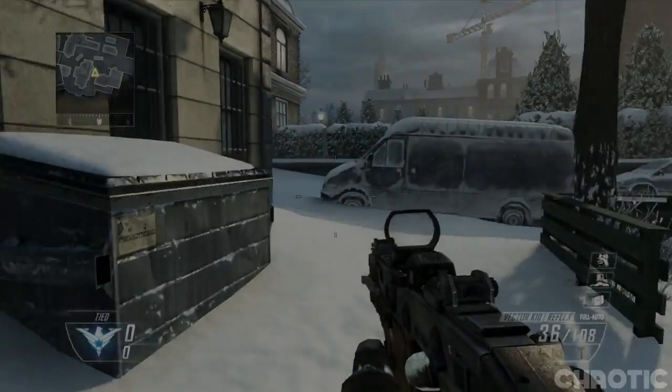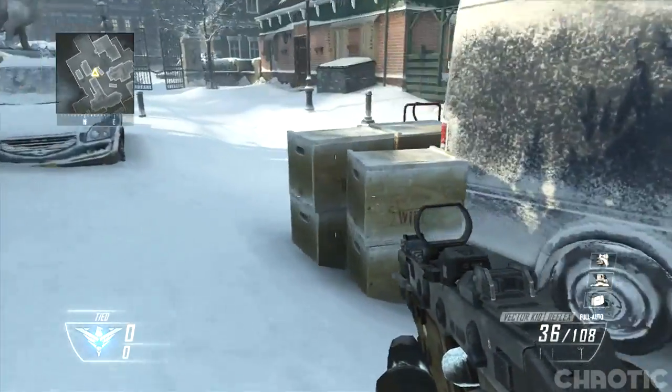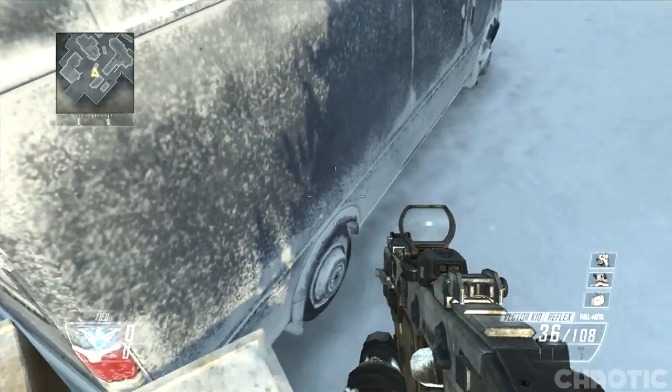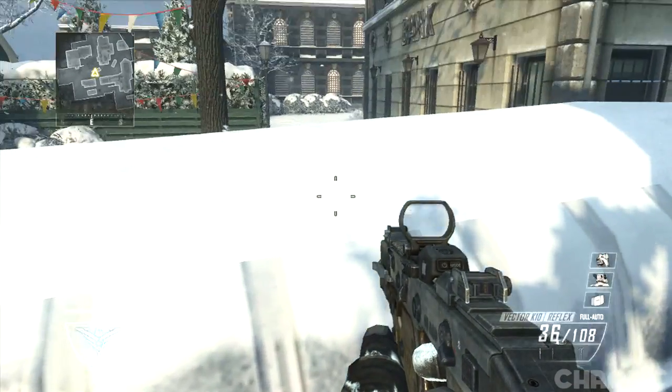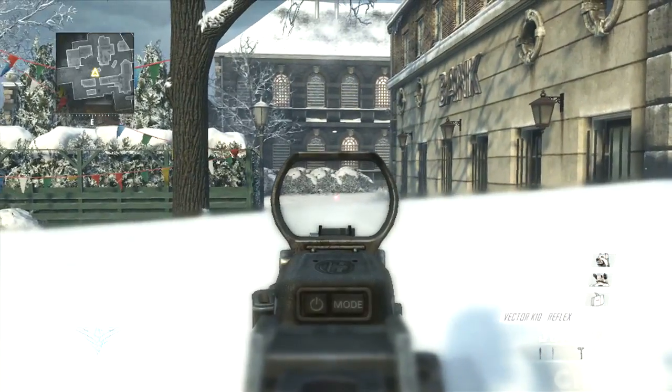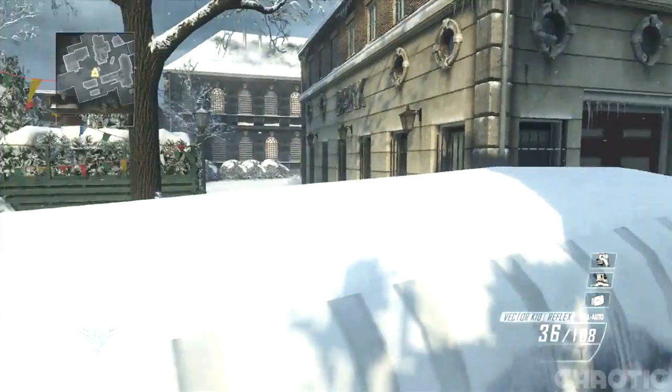The final spot is on the map Frost. Make your way to the back of the map where you will find a van. Jump on top of the crates next to the van, then jump-crouch on top of the secret ledge on the side of the van. When you stand up you'll have a good line of sight of the alleyway in front of you.